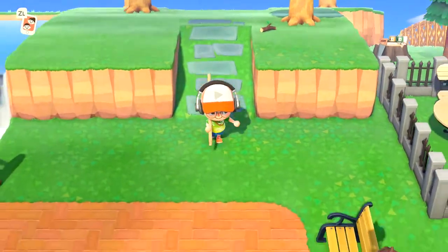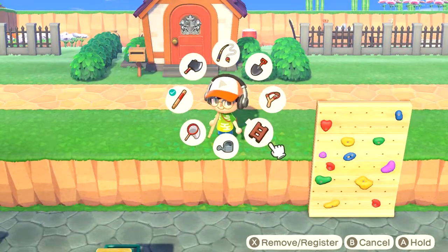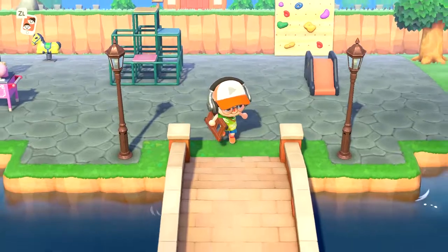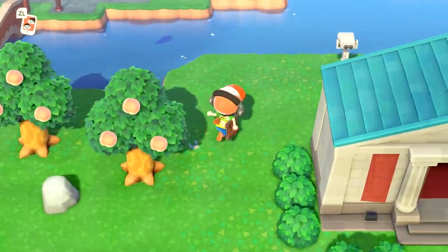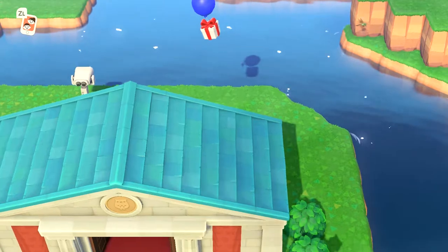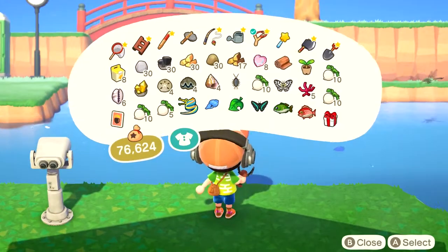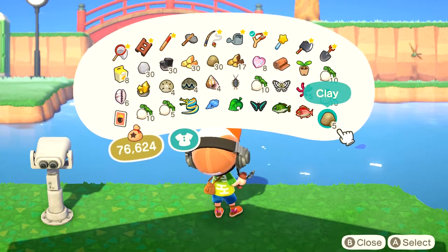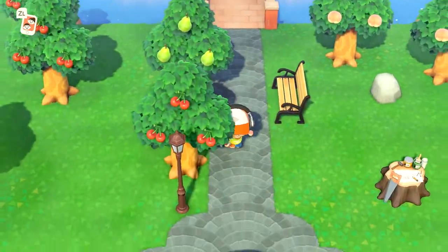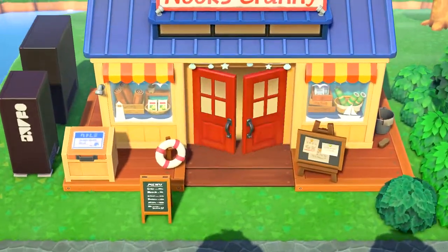It's not like you're going to be getting bells for eight hours straight unless you find some type of exploit — and I still haven't found any exploit to get millions in an hour, besides turnips or when CJ or Flick is here. Also, we are getting close to getting a gold slingshot. Sometimes gifts from the sky will have 10,000 bells — I don't think it goes higher than that, maybe 50,000, but don't quote me on that.